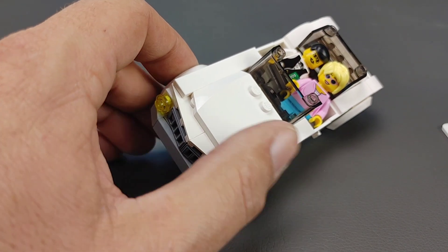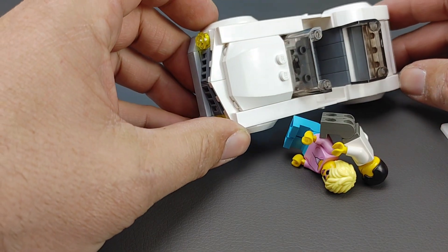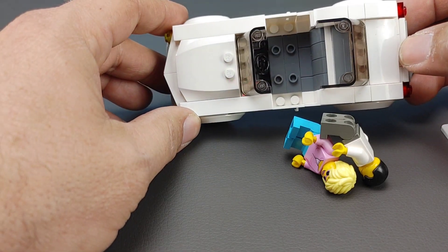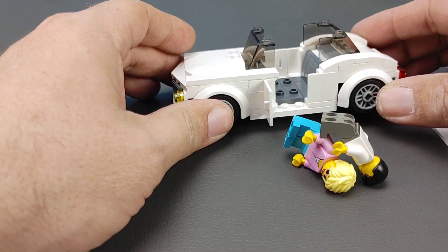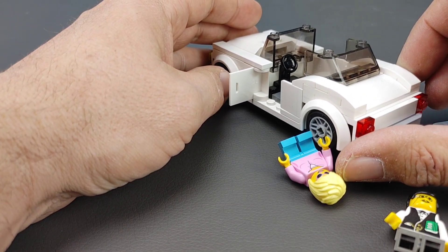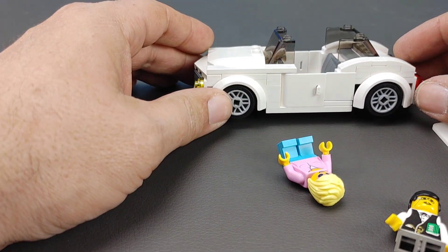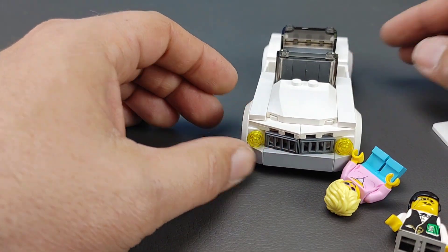Keep in mind the minifigs are not locked down — they do just pop right out. On the interior I made sure to do it all in dark gray, which is what a lot of cars around here have anyway. A dark gray interior adds a touch of class. I did have to put the steering wheel in the center, which bummed me out a little bit, but I still accomplished my goal of making a two-seat, six-wide, four-wide-top car.